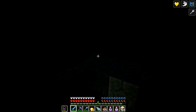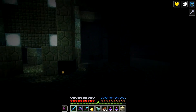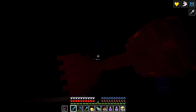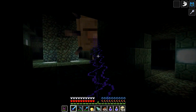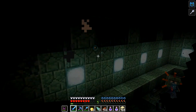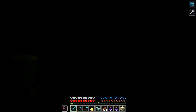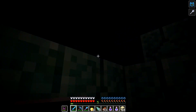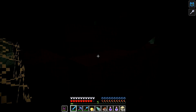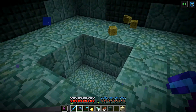Oh this is awesome — we got one sponge room here! We need to kill this other guardian. Yeah, down, down, down — another sponge room, another sponge room, another sponge room! Holy cow, this is awesome! Found you — you're dead my friend. Guys, I've got so many sponges now, this is amazing!